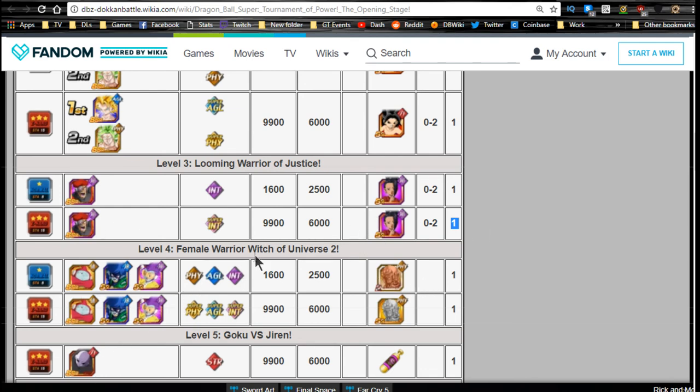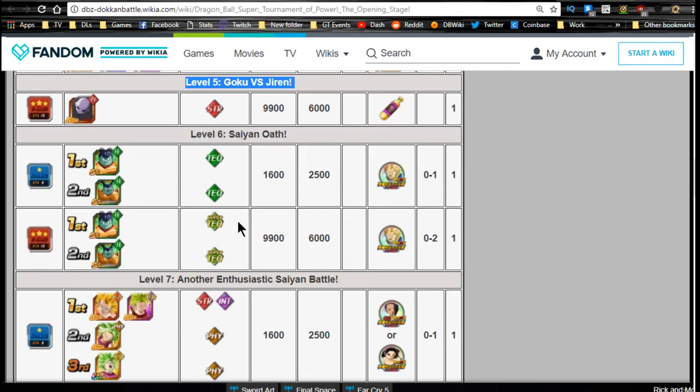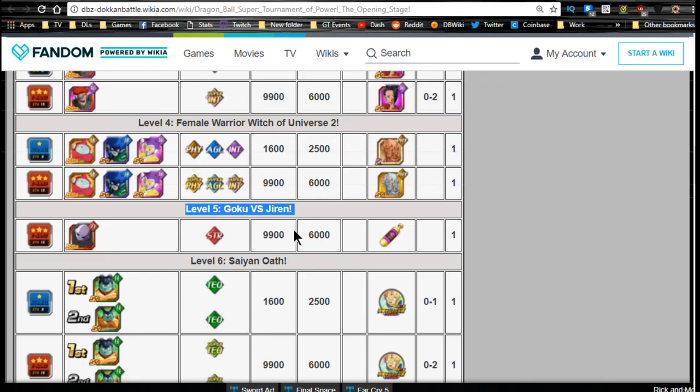Level 4, 'Female Warrior Witch of Universe 2,' gives you Hercule statues — worth grinding if you need zenny; just bring an AOE team and nuke everything. Level 5, 'Goku vs. Jiren,' is Z-Hard only with no normal stage. It drops awakening medals including Kai medals and Supreme/Elder Kai medals, one per stage, and it looks guaranteed.